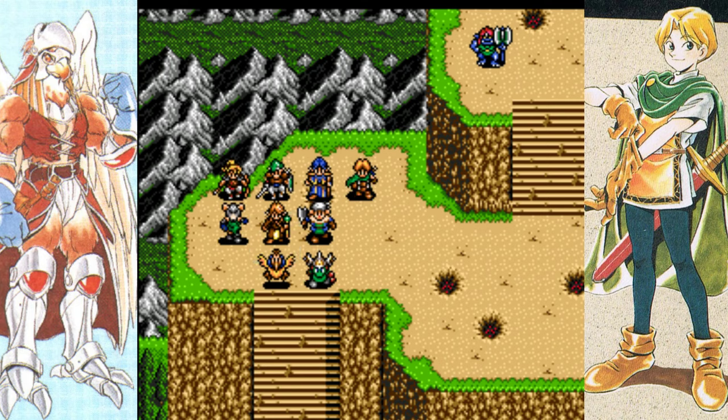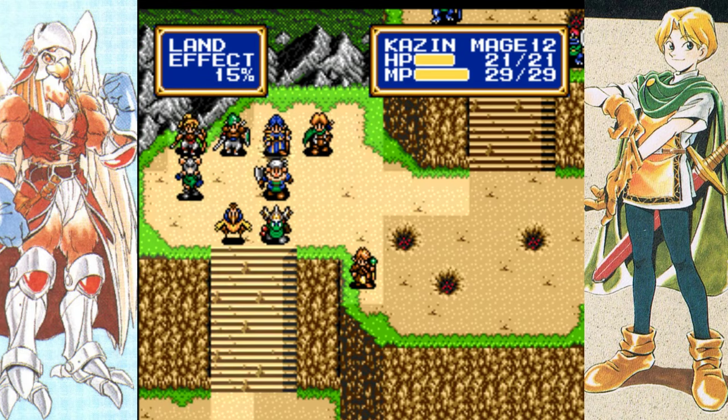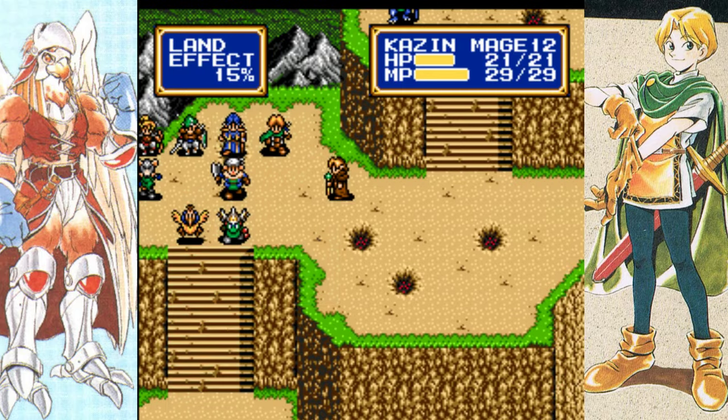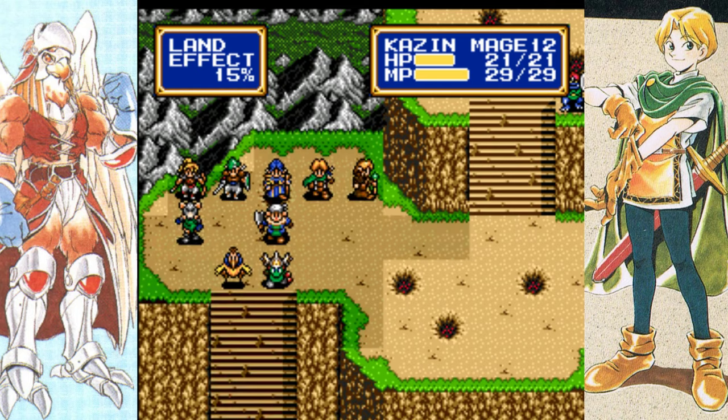And we will begin. Again, in this terrain you do have a normal 15% land effect pretty much throughout, besides on the stairs, so that is something you're going to have to pay attention to, and then 30% on these craters — and they act like normal terrain that we're used to. So you do have to watch out for that.